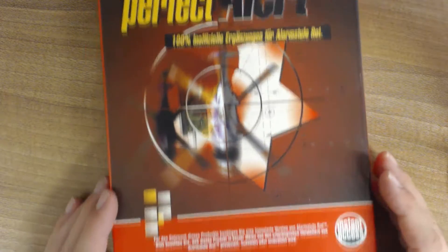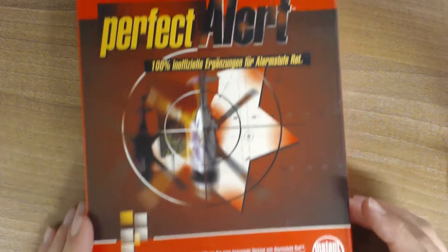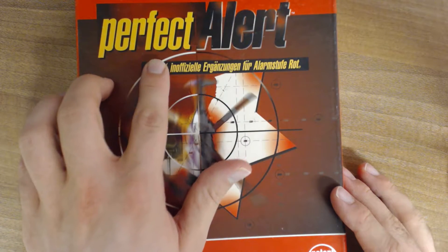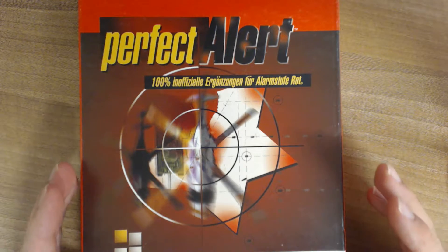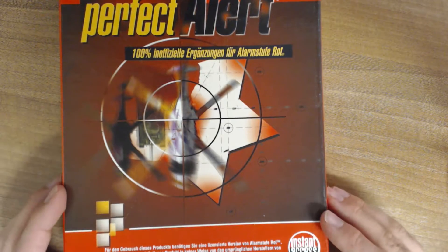This one comes in its original box. To use this product you need a licensed version of Red Alert — not Command & Conquer Red Alert, just Red Alert. At least they don't call it Command & Conquer 2 Red Alert. This one actually has a proper title, not like the 1000-level add-on. I still don't know what that one is officially called. Anyway, this one is made by Instant Access.